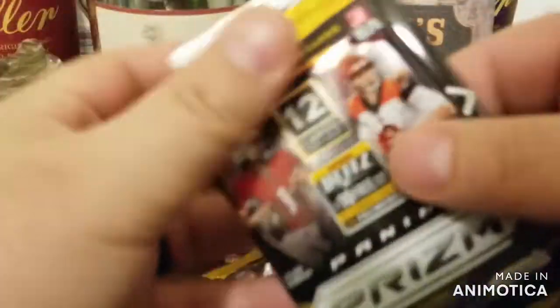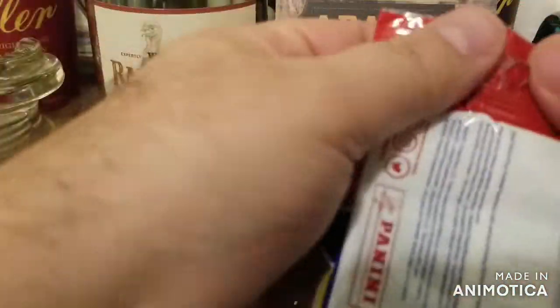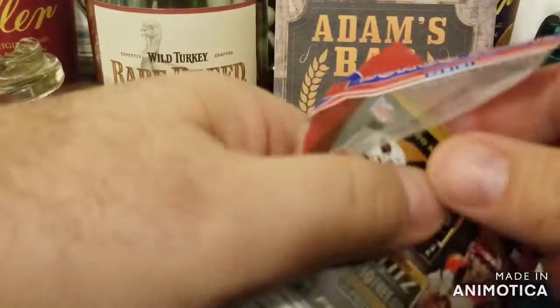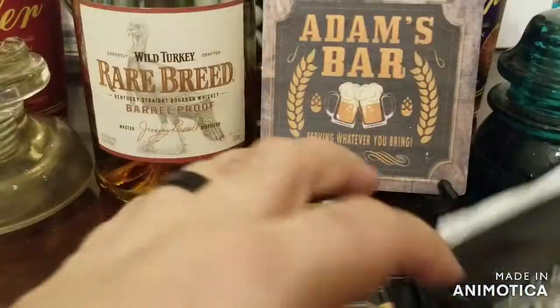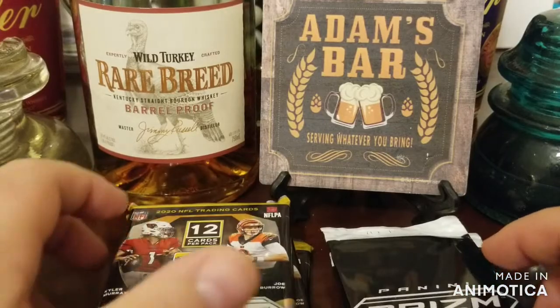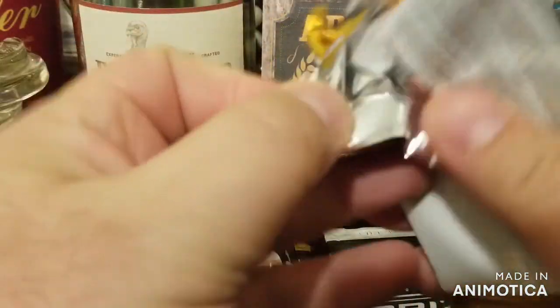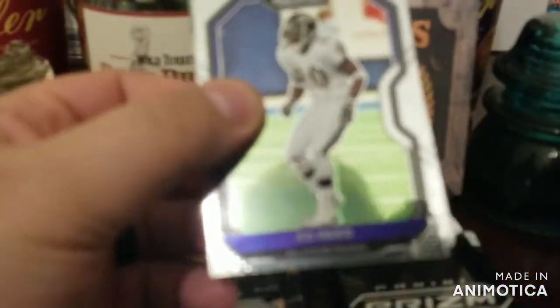I'm guaranteed a rookie, so I think I hit one or two silvers out of the eight packs I pulled earlier — nothing major. Obviously the big card right now is the Herbert silver; people are going bananas for it. I'd take any of the top two QBs. I'll do the red, white, and blue packs last since they all have Prizms, and the rookies are on the back so I'll try to hide those.